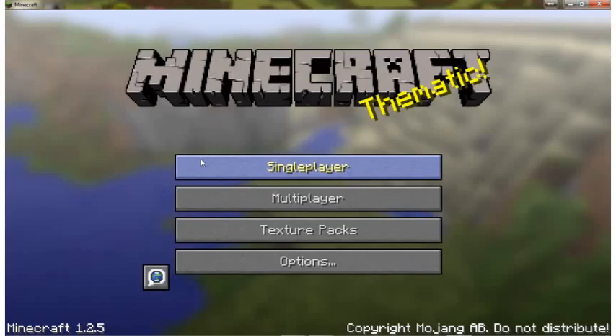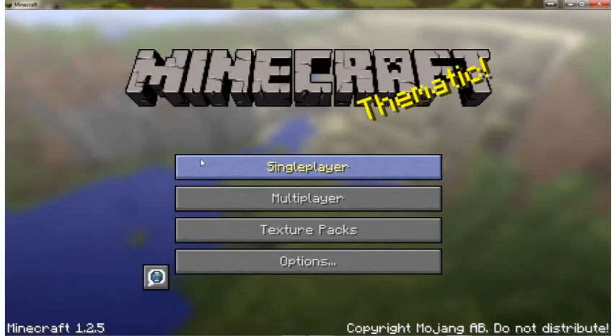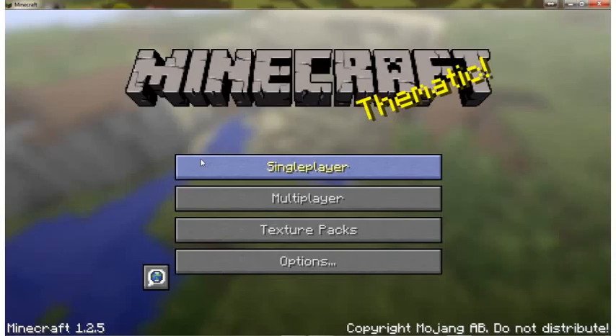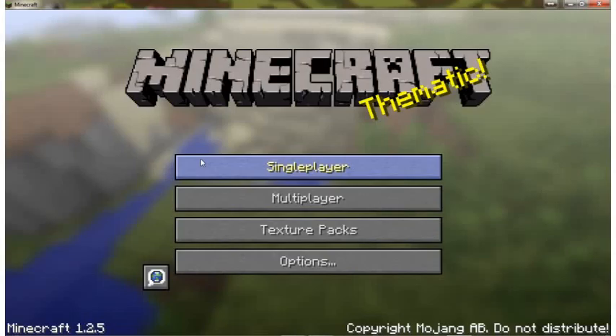In single player, you start out by yourself in either creative or survival mode. Survival mode is where you start out in a randomly generated world all by yourself in the middle of nowhere, where you have to break blocks, craft, and thrive starting with nothing, building yourself up to the top. Creative mode allows you the ability to fly around and have every item in the entire game at your disposal to create worlds beyond your imagination.